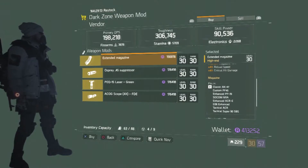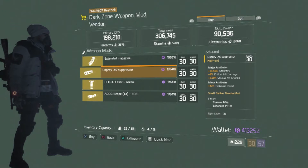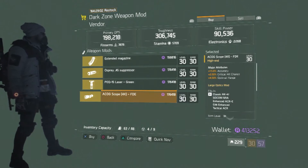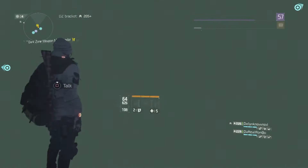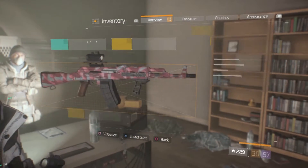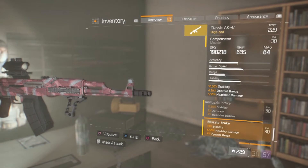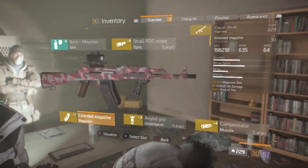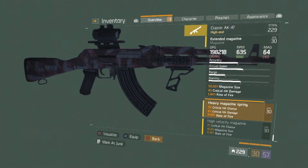We went over to the vendor — there was an update while we were playing. They got a couple of weapon mods boosting extended magazine, critical damage, reload speed, and stability. When considering the mods, especially with the type of gun I'm using right now — the classic AK-47 — it has a lot of recoil, so my big focus was stability. I didn't want to buy a mod that would take away from that. At this point the gun jumps, but it's enough for me to handle with the control stick.